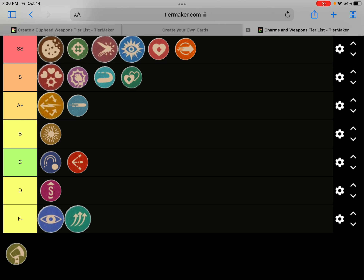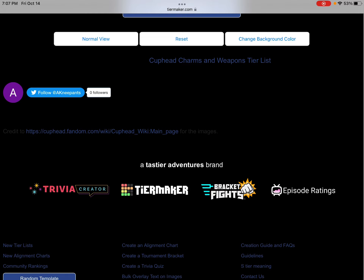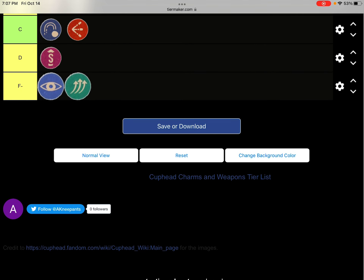Whetstone — it turns your parry into an attack. I would put it in F minus, however since it allows you to parry anything and your brain is already attuned to hitting pink objects, it gives you the ability to parry anything if you're careful enough. So Whetstone is getting a B tier.